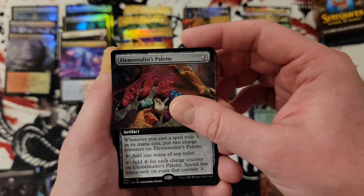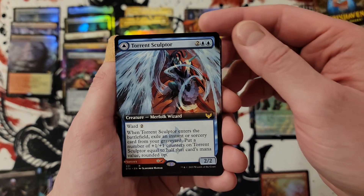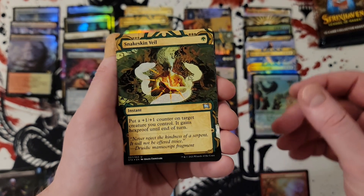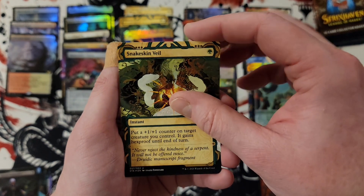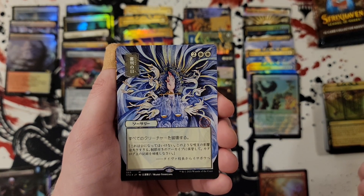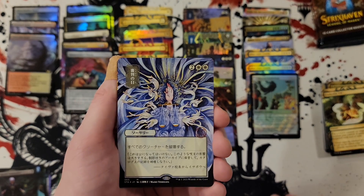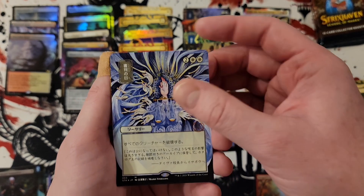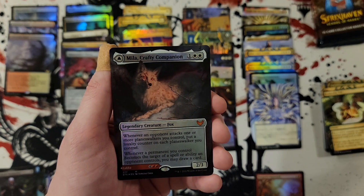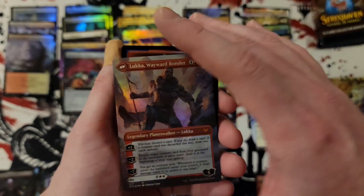Elementalist pellet — that's actually kind of cool. Torrent sculptor, which goes into flamethrower sonata, snakeskin veil. So we got four. And this time we got a Day of Judgment. Whirlwind denial, and Mila crafty companion extended art foil — with on the back Luca Wayward Bonder. That hurt my soul.